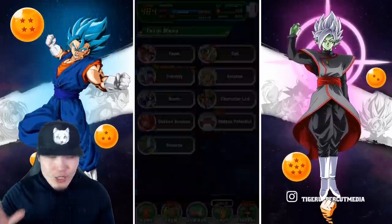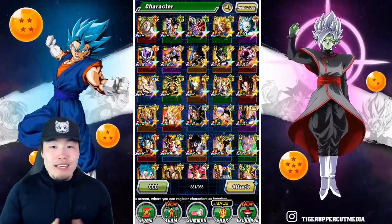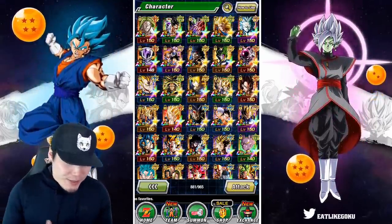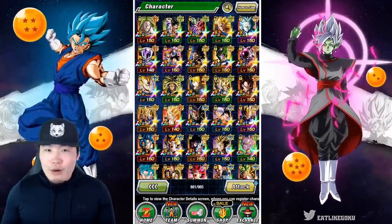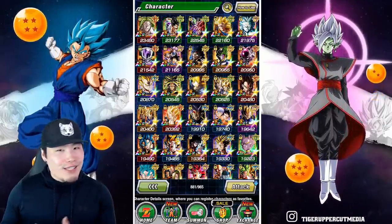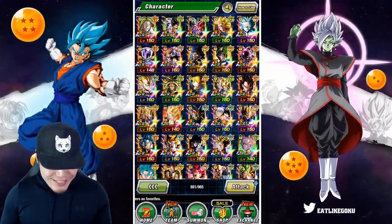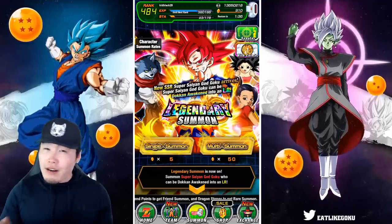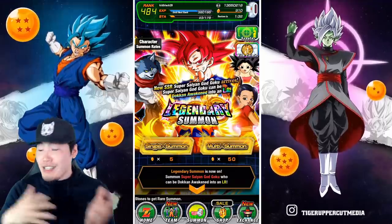I have a summoning addiction and any excuse to do more summons, whether it's on my account or somebody else's account, I will always take. This opportunity to help the homie Daryl pull some fire on his account — his whale account actually — was just too good to pass up. I'm gonna show everybody what this guy's box actually looks like. This dude is more than a bit of a whale. He has so many LRs, a bunch of them rainbowed, even ones I don't have rainbowed. In some ways, this account is actually better than mine.